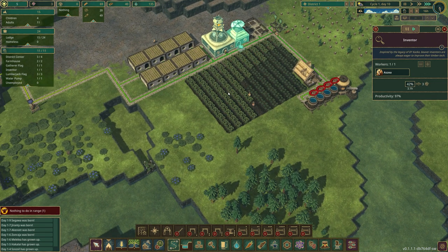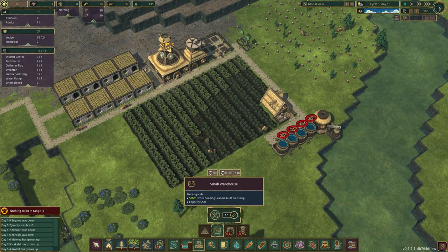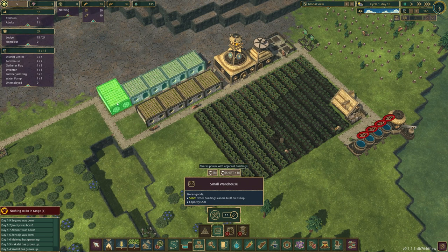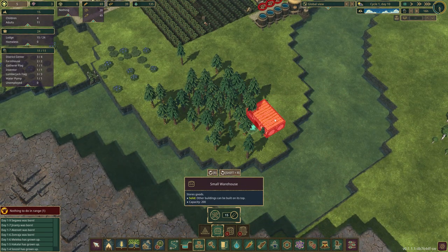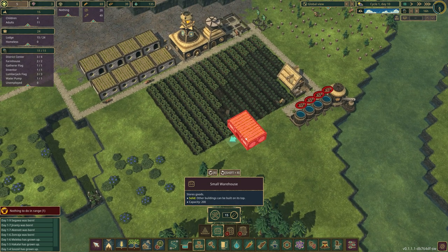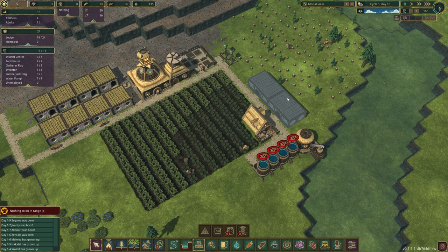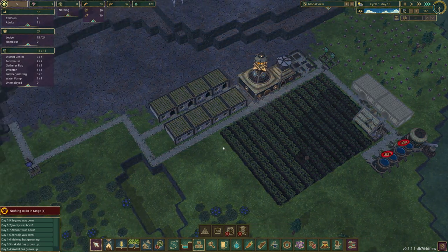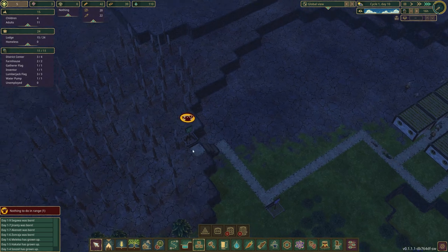I kind of want down here to be the automation area with the wheel and all that. I'm going to put a storage here and a storage here, and I'm going to assign one of these just to carrots. Every time I build a farm I want that to have its own storage which can be transferred later with our automation stuff.